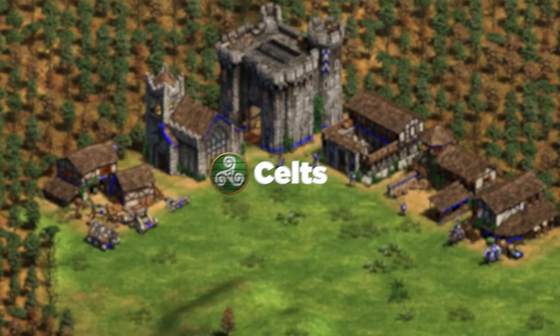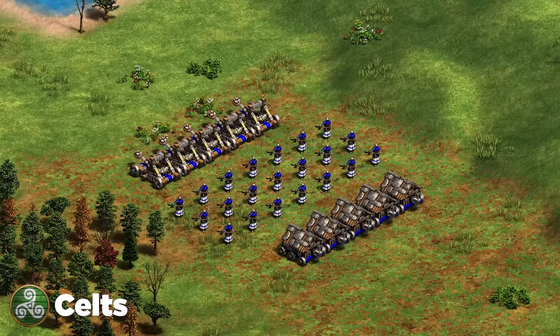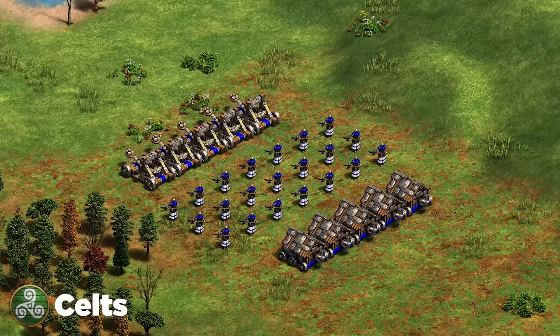Next up we've got the Celts. The best composition is Halberdier plus Siege Onager and Siege Ram — similar to how Bulgarians want to play. Spend your gold mainly on siege and use Halberdier as your main army to defend them. The only danger is that you're not very mobile, so keep that in mind. You can also use trebuchets if you want to push buildings at a large distance.